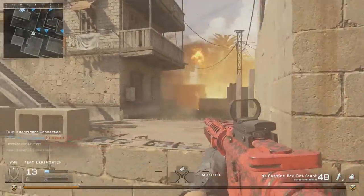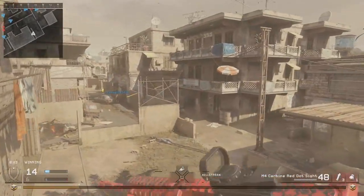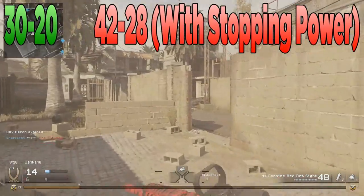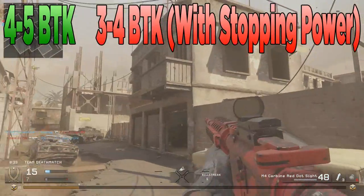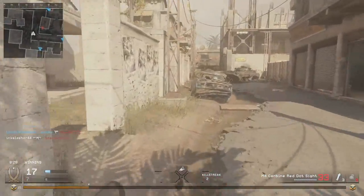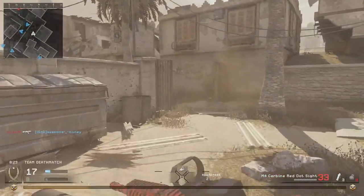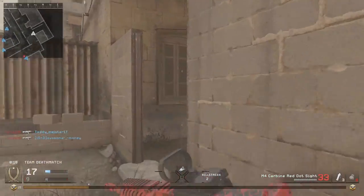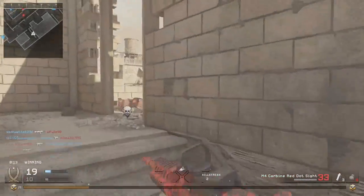Let's start off with the damage profile. The damage profile for the M4 is probably the worst part of the weapon. It deals 30 damage up close and 20 at long range without stopping power, which is a 4 to 5 bullet kill, but with stopping power it is a 3 to 4 bullet kill. Stopping power is almost a must on this weapon. It drops from that 3 to 4 bullet kill at 43.75 meters, which is pretty consistent with the drop-off range for most assault rifles in this game.